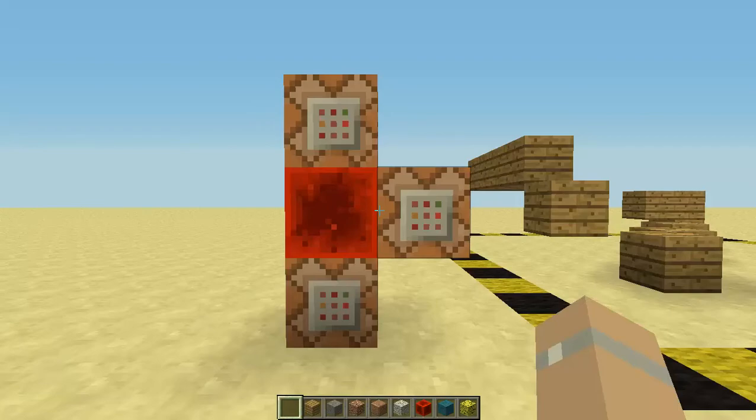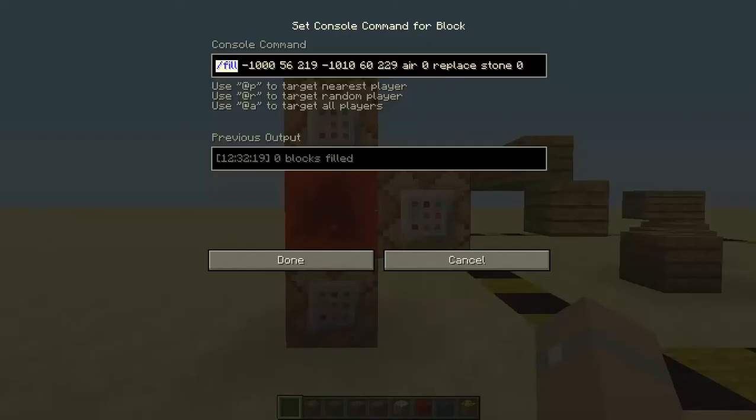Here's how it works. There's a timer rigged to a command block which holds a fill command. You include two points for a box selection, the ID for the block you don't want, and a data value which is optional, and replace with air to get rid of the block.